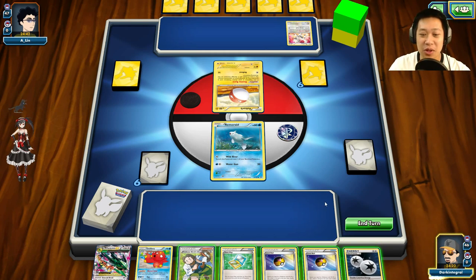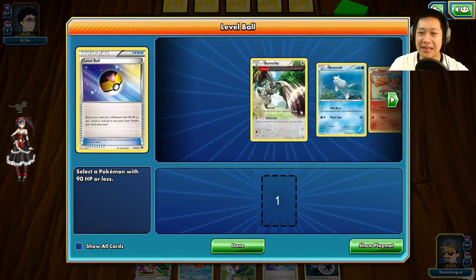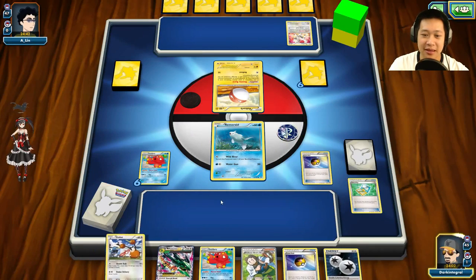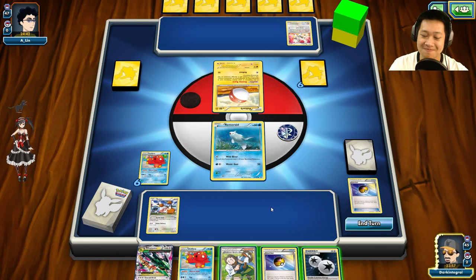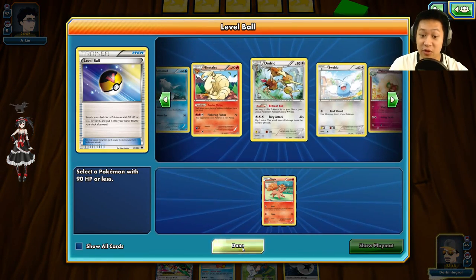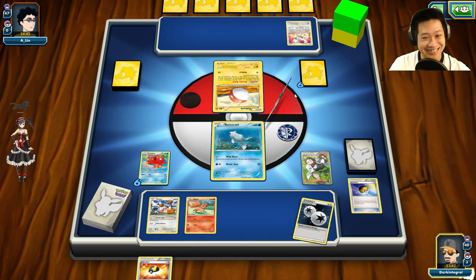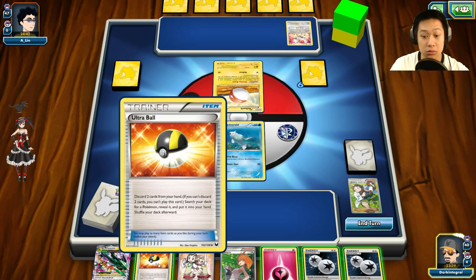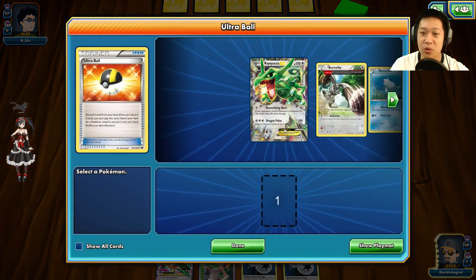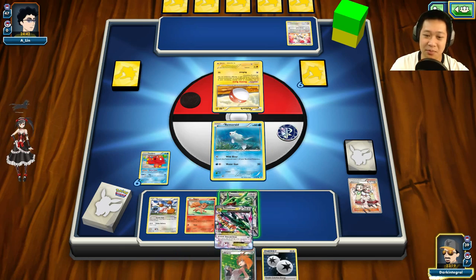Let's get started. We're going to use the Town Map and see who is locked up in there — nobody real important. Let's go ahead and play Level Ball, grab out somebody with a free retreat — Dodrio, you're up. That way we can retreat our Pokémon next turn. I'm just going to Birch. Let's use Level Ball again, grab Vulpix so I can lock my stadium down. I'm going to toss down Vulpix and Birch — do you love me? Perfect! I noticed that I Birched away my Remoraid. Let's put an energy on Rayquaza and Mega Rayquaza.